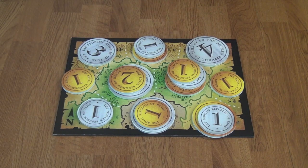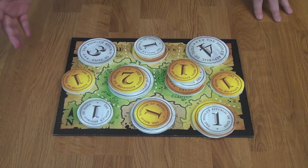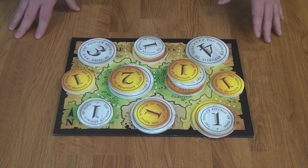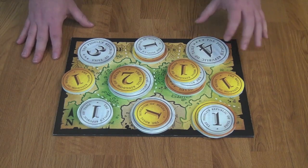In addition to points scored on the board, you also score points for leftover coins in your supply — each coin scores one point. There are currently four coins off the board: three belong to the gold player and one to silver. Gold gets three more points bringing them to thirteen, while silver gets one more bringing them to nineteen. Silver wins nineteen to thirteen.